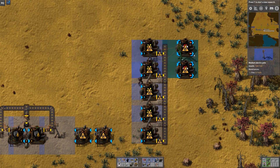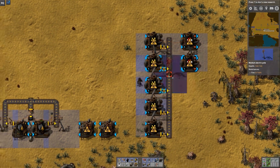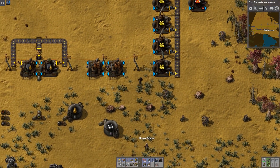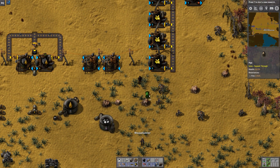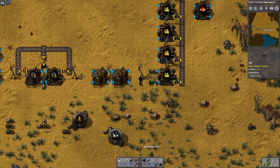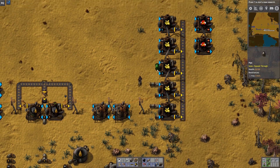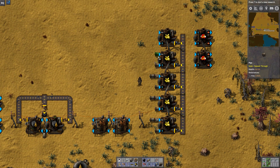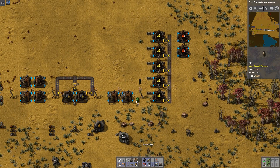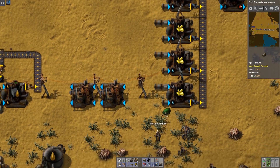Let's give these some power and start hooking them up. On this end we need pipes — water here and petrol there. I'm using the same one-two output-input pipe sequence that I did over on the refineries, connecting them all together.